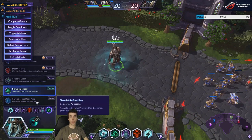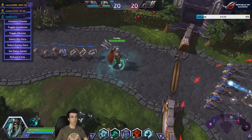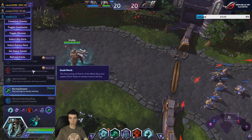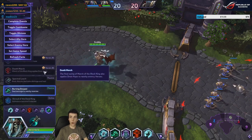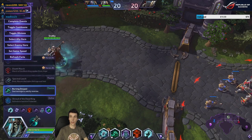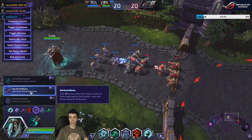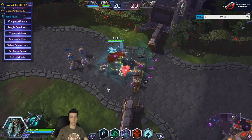Death March's spectral leech now gives two and a half percent instead of five. Burning Despair deals damage to nearby enemies during Drain Hope, and the damage and area increase by 100 percent, so you always have a lot of burning rage — even more while draining people's hope. Shroud of the Dead King grants Protected for three seconds on a 75-second cooldown. The final swing of March of the Black King applies the 15 percent lifesteal buff with the talent — very cool and huge for teamfights.